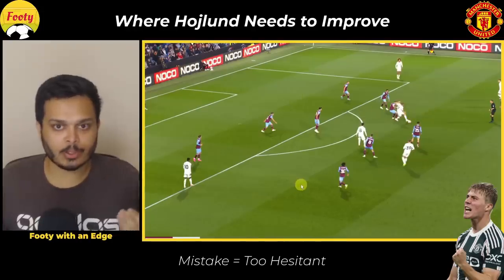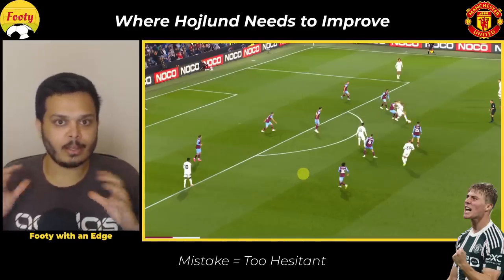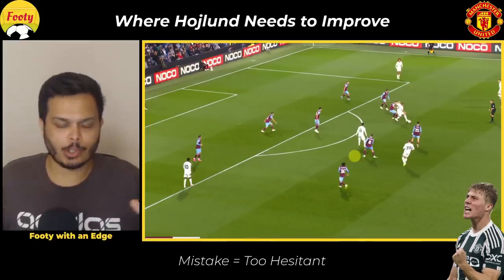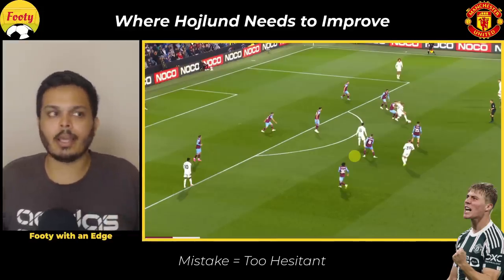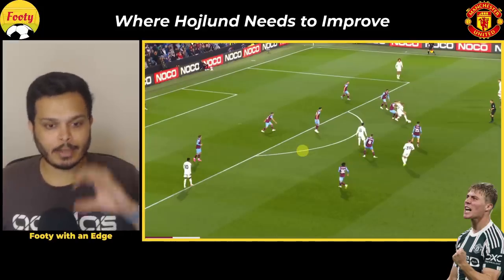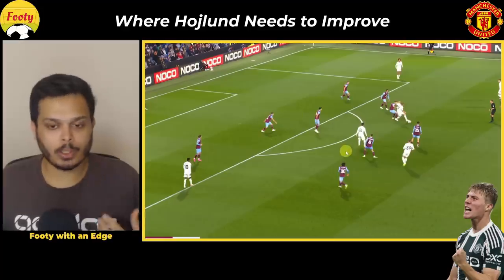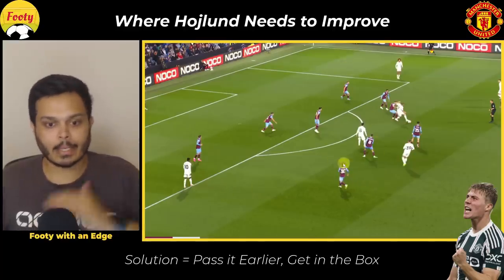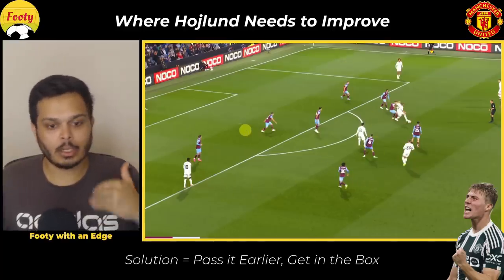You can see how Højlund's hesitant decision-making wasted a great counter-attacking opportunity. By the time he loses the ball, pretty much all 10 Burnley players are behind the ball and set in their defensive shape. This opportunity came when it was 0-0 in the first half, which on a different day could be one of United's only chances to score.